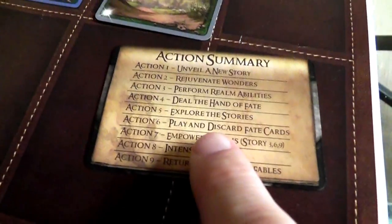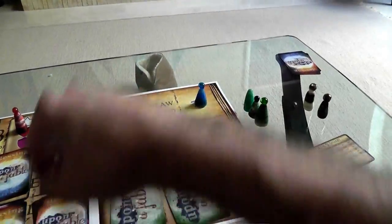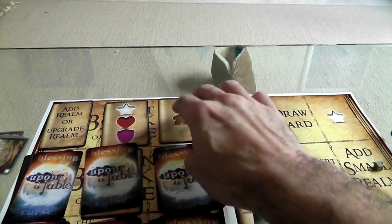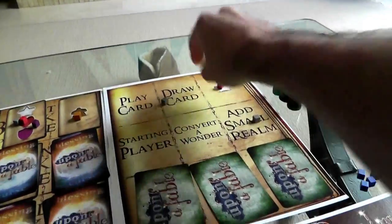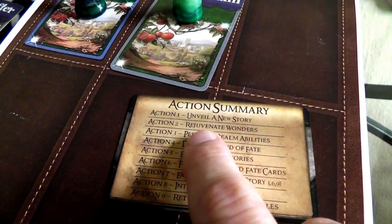We've finished playing and discarding. I have four cards. We don't have to discard any. Now we empower realms — we're on turn two, not turn three, so we skip it. Then we intensify magic: every place that didn't get visited gets some magic. And now everybody comes home — my three workers and Jen's four workers including the one that went to Earth.